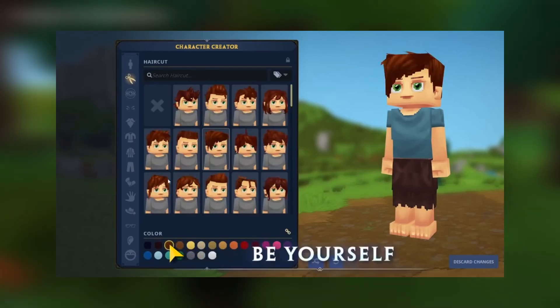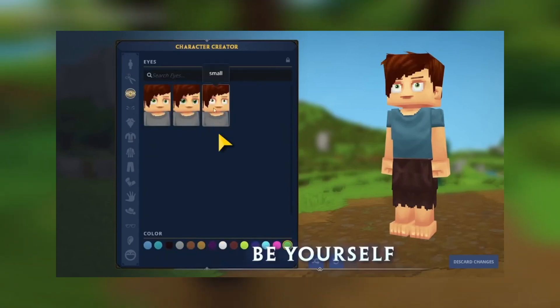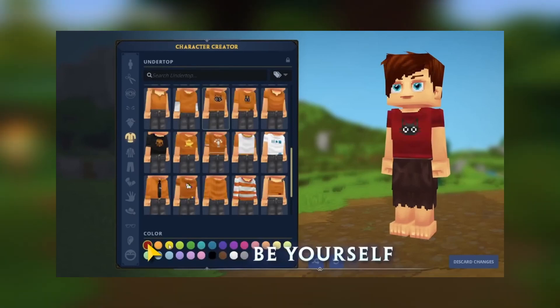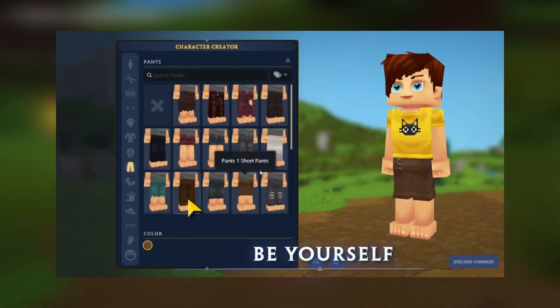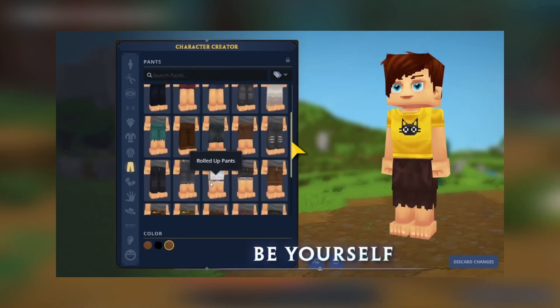Character customization is designed to work with Hytale's tool system. When you equip new pieces of armor or other gear, they're often stacked in a layer you've defined for your character. This gives you an extra degree of creative freedom, allowing you to mix and match clothes of different styles with different levels of armor that you'll create and collect in adventure mode. We'll have more to share about gear and equipment in a future video.